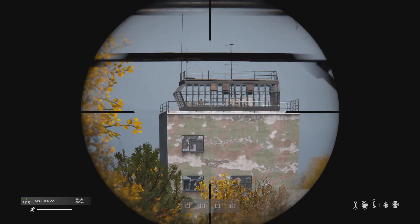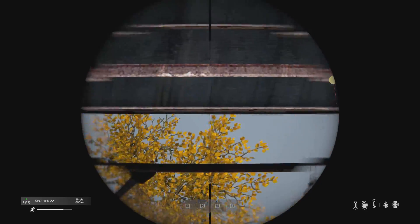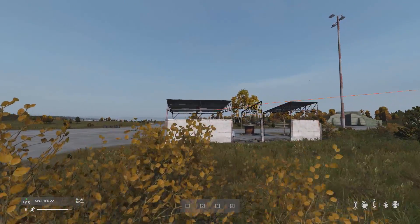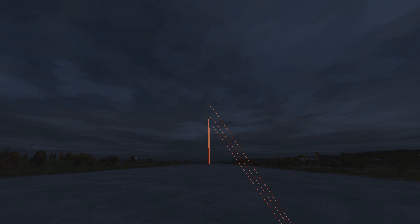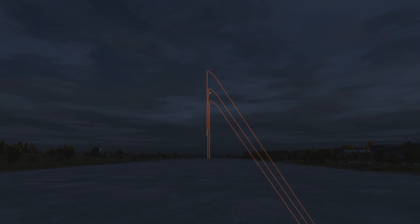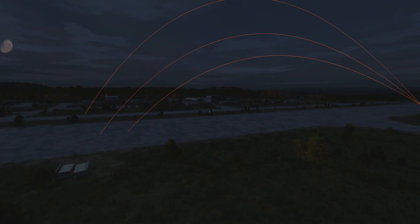When zeroing a weapon, the barrel of the weapon in DayZ is not adjusted, making the bullet fly out of the top of the weapon. So be aware of anything above you or above your target, because it may just hit that instead. Also be aware that every projectile in DayZ has a maximum flight time of 6 seconds, which is why this bullet here doesn't hit the ground.